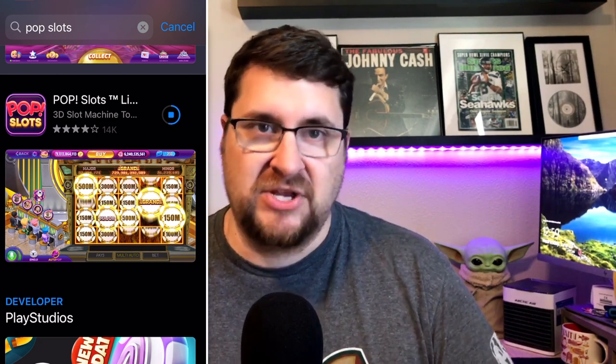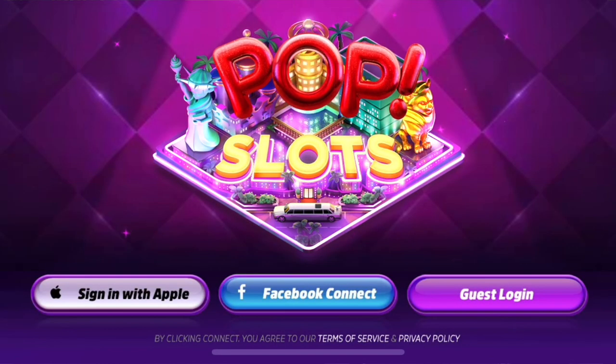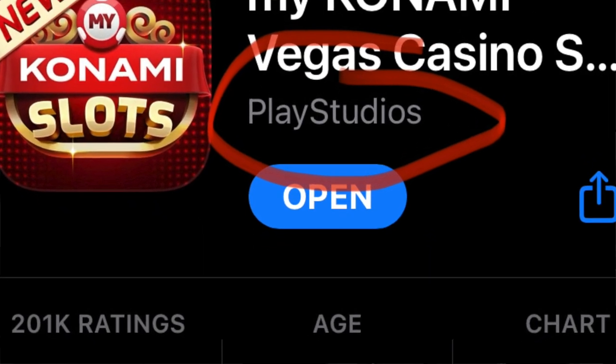The second step is to download the MyVegas app. You can download Slots, Blackjack — all five that I mentioned, or any combination that sounds interesting to you. Once you've got that, you'll want to get signed up for your MyVegas account. If you have Facebook, make sure you sign in to your Facebook account in all these apps, because it's going to back up your loyalty points so that if something happens to your phone and you have to re-download the app, all of your loyalty points will still be there when you log back in. Just a tip: make sure the apps are the ones where Play Studios is listed as the developer, as there are lots of casino and slot apps in the app stores.